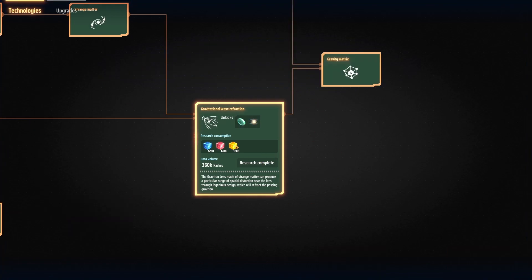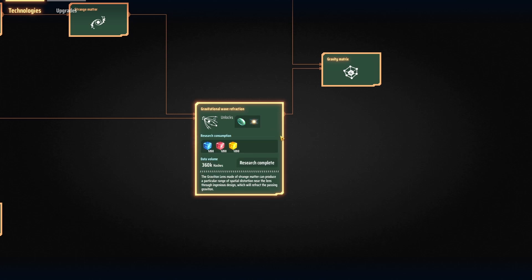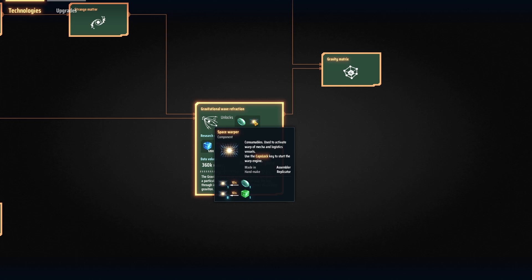The last research I want to touch on is Space Warpers. These are also going to require a large amount of structure matrices and require you to make graviton lenses, which are pretty complicated to make. Space warpers are essentially required if you want to transport resources between star systems. You can send logistics vessels to other star systems without them, but it's going to take a very long time, so you'll want to unlock these and ensure your logistics stations have plenty of space warpers before setting up between-stars logistics.